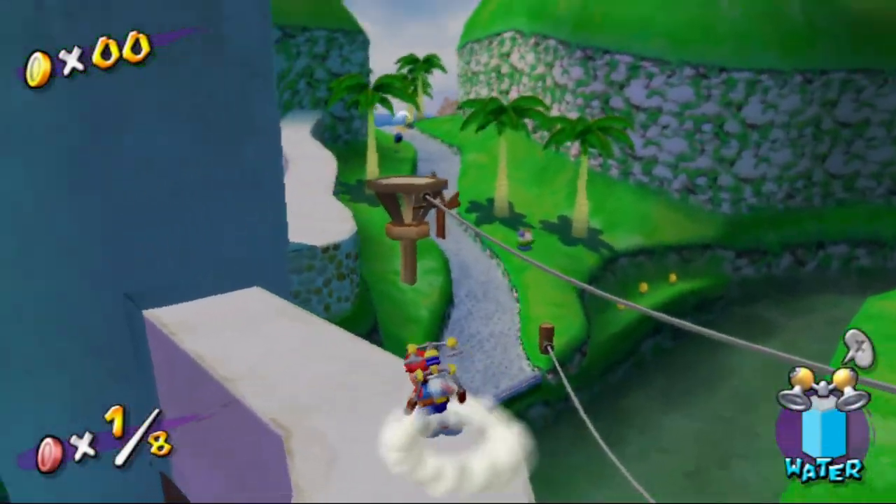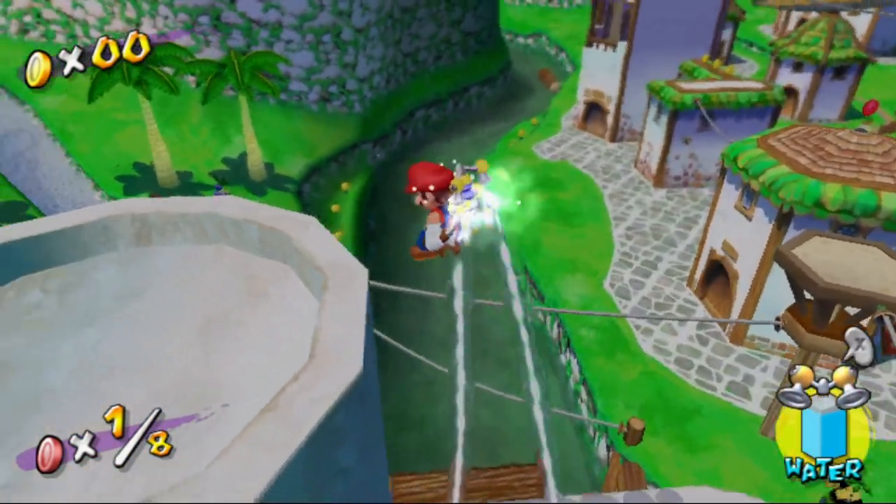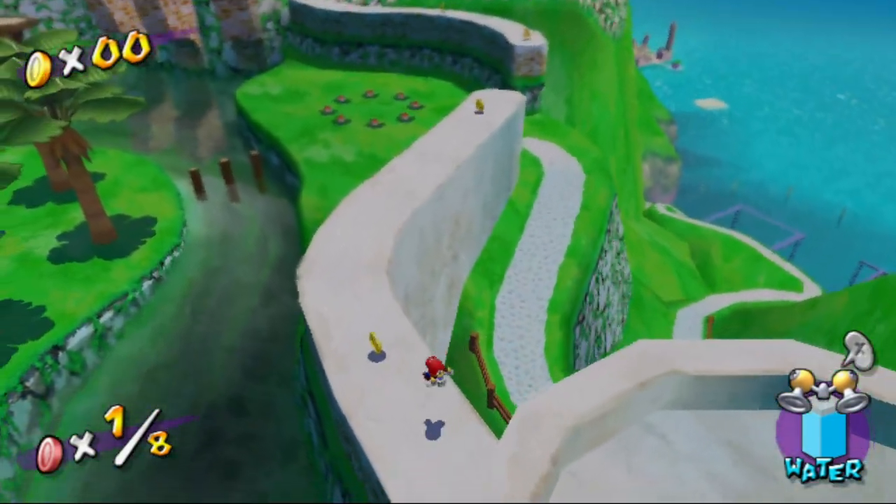Wait, the red coins are here too! So the game's not going to make you get things in chronological order. That means the hillside cave secret part is accessible already.